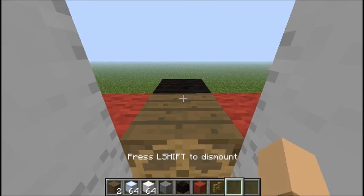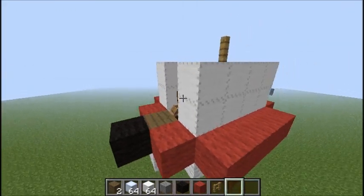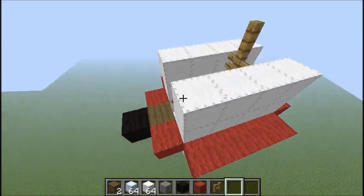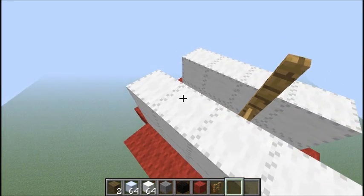You hold shift to pretty much go up, then you press control to go down, and you pretty much do whatever you want. So there it is — that's the basics of the mod. That's pretty much just what I wanted to show you guys. Look at that render distance — you could see from LA to New York with that render distance.